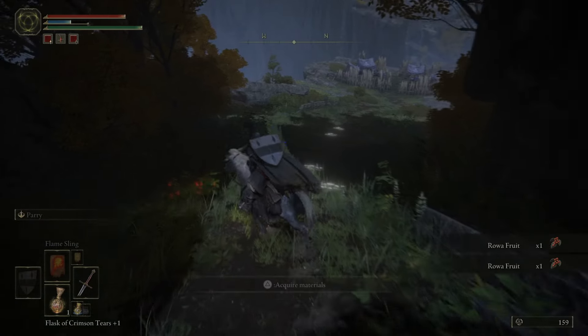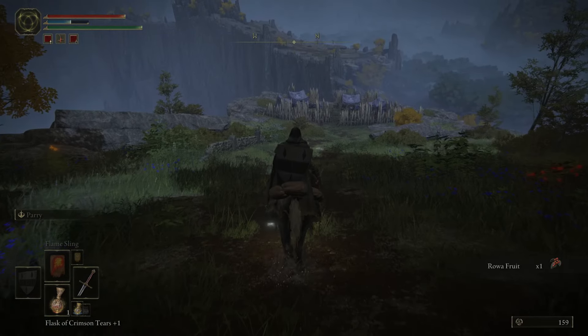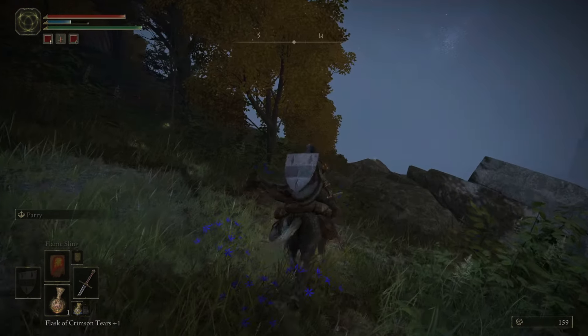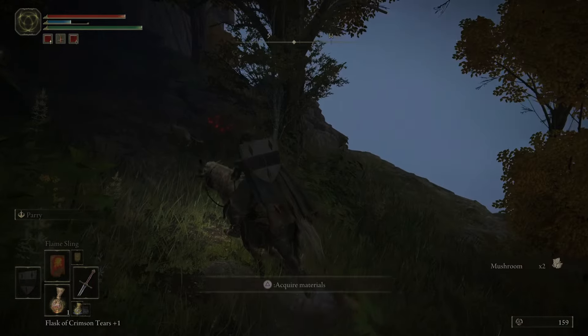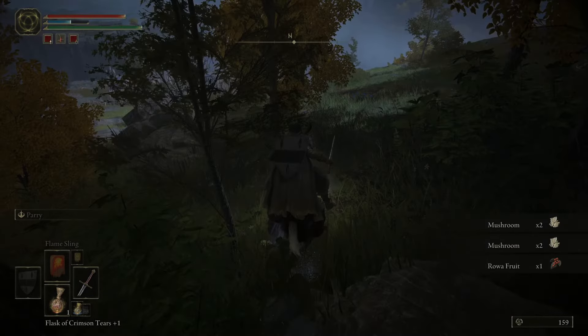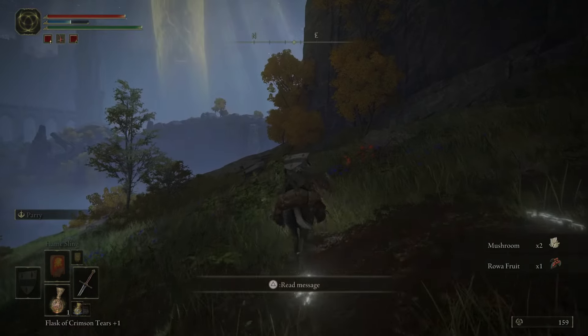Alright, we'll follow the road down. I wonder what the Arteria Leaves are for. Let me head down towards the encampment.